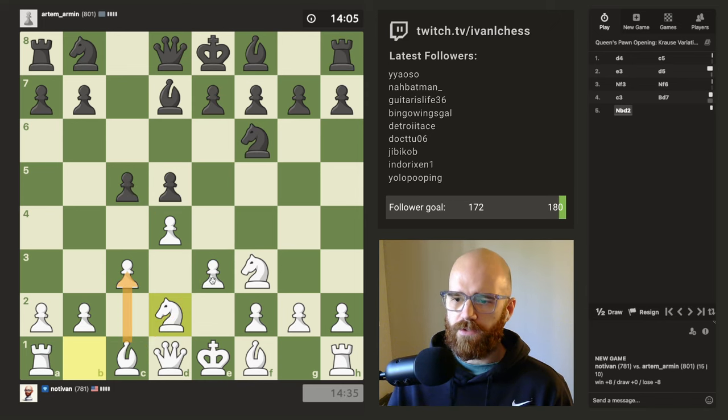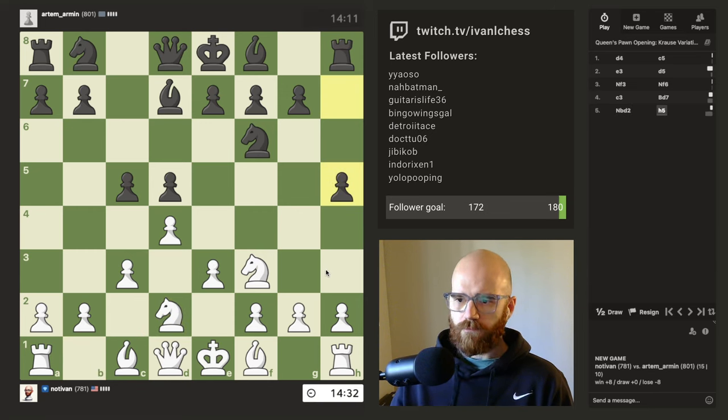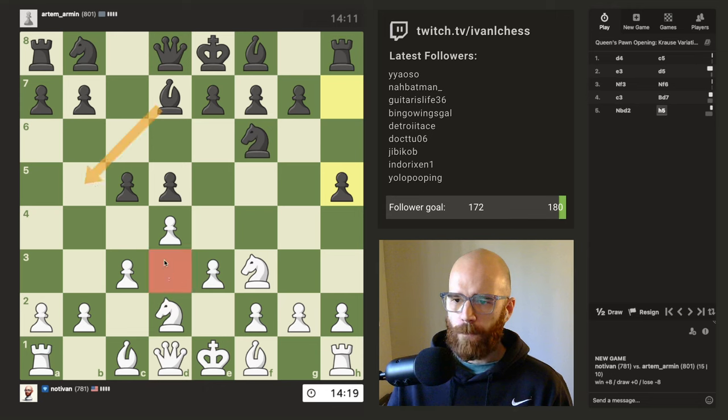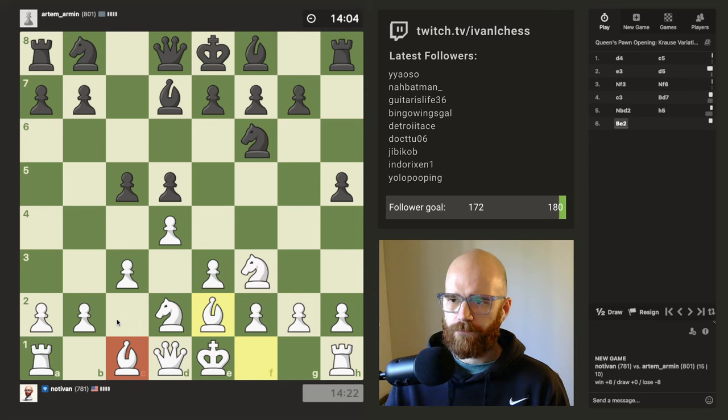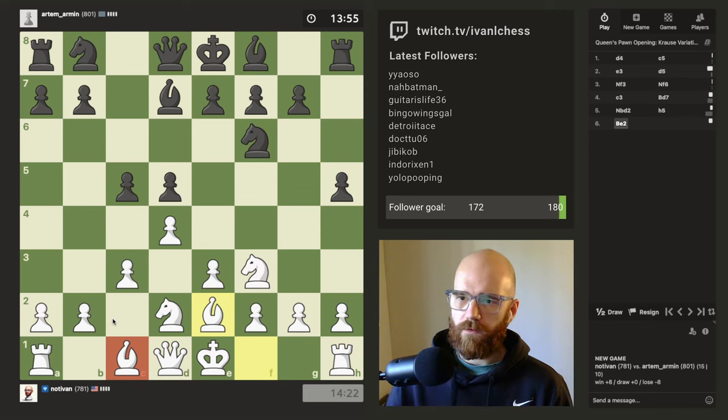Really regretting not pushing C3 first there. I kind of failed to recognize that I wouldn't be able to get my bishop out to F4. This dark square bishop situation is a bit of a bummer — but what can you do? Artem is sneaky.